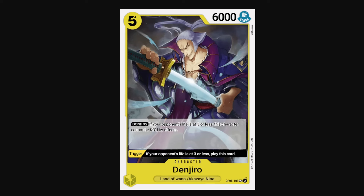Jiro is another Wano trigger card — a 5-cost 6k, so not as efficient as the other ones. But Don times 2: if your opponent is at 3 or less life, this character cannot be KO'd by effects, which makes him a little sticky. And he has the same trigger that if your opponent is at 3 or less life, you can play this card. The only caveat is that he doesn't have a counter and he costs more than the other Wano cards, so he can sometimes get stuck in your hand if you don't trigger him out.